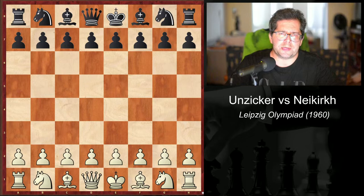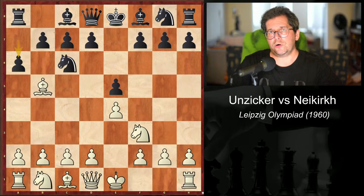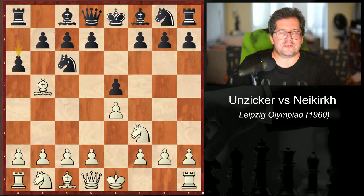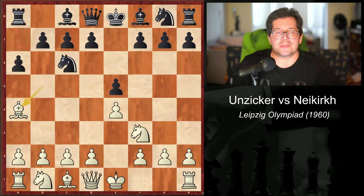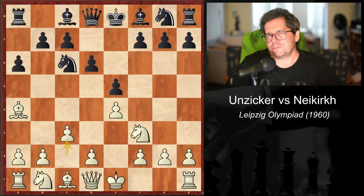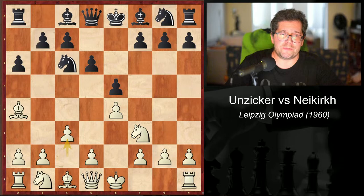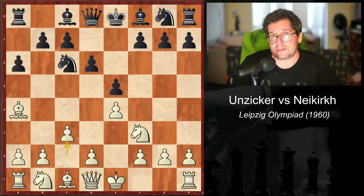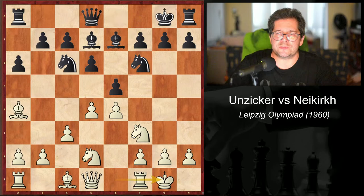Here we have the game between Unzicker and Nikiurk. Unzicker is playing with the German team against Bulgaria. The game starts: e4, e5, knight f3, knight c6, bishop e5. So we have a Ruy López, a6 — this was before Kramnik ruined it for all of us with his insistence on playing the Berlin defense and convinced everyone else to play it as well. Bishop a4, d6, c3, bishop d7, d4, knight f6 — so this is pretty much main line here.